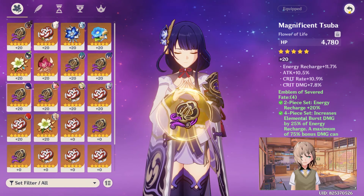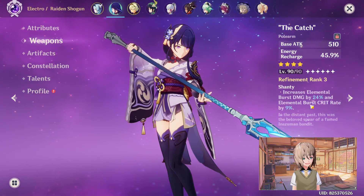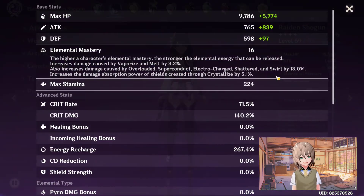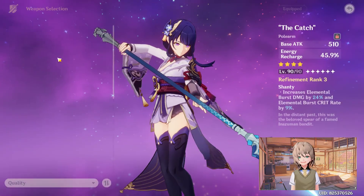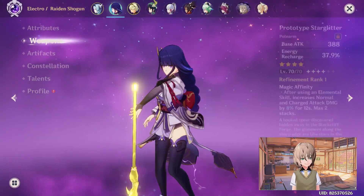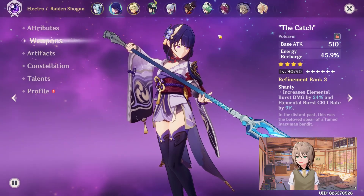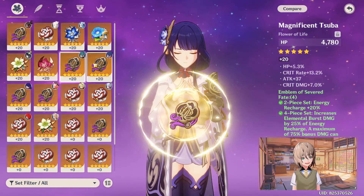Something to mention about crit rate and crit damage: if you're using the weapon called The Catch, the passive of the elemental skill increases crit rate by 9% — or up to 12% at higher refinements. That 9% will not actually be shown inside the stat system. Realistically though, I do have 80% crit rate, but it doesn't show. If I remove the weapon, it still shows 71% crit rate, even though The Catch passive does increase your crit rate by 9% in my case. So just something to keep note of — you might have more crit rate than you think.